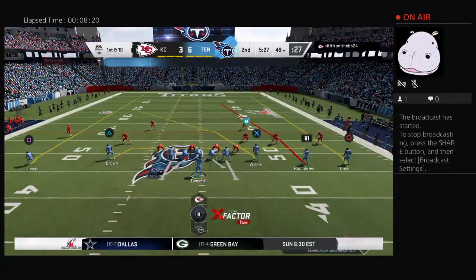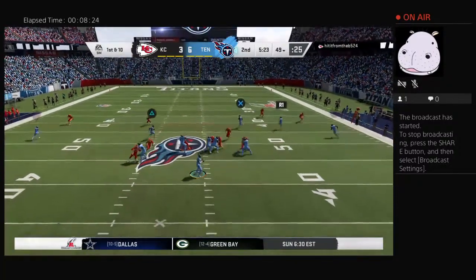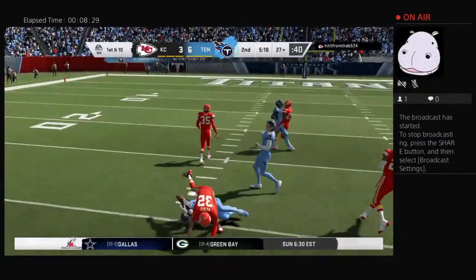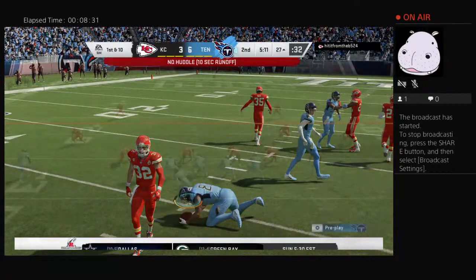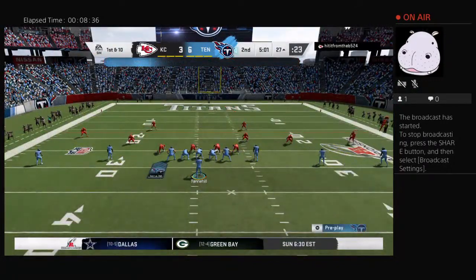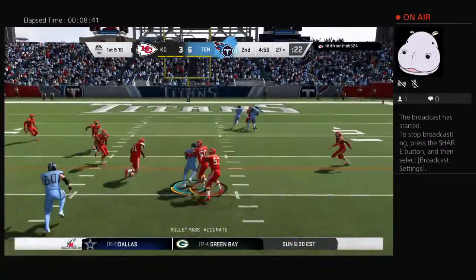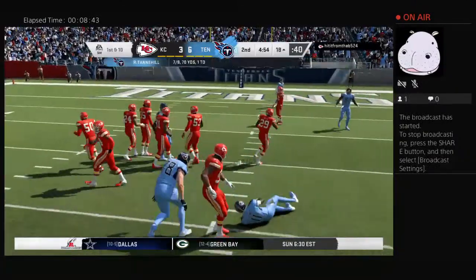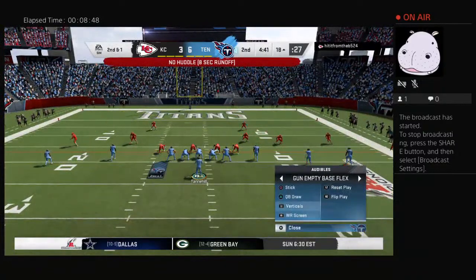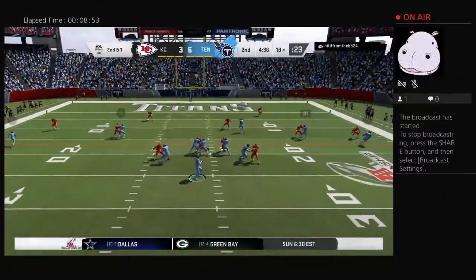He had the touchdown on the opening drive, now he's got a first down. On first down it's Tannehill, and this one caught by Delaney Walker — he'll go down, but not before getting this inside the 30. Call that a very strong gain of 24. To the air again, Tannehill — and this will be caught by Brown — nice pickup of nine yards on first down, leaving him a yard short of the marker with a very manageable second and one.